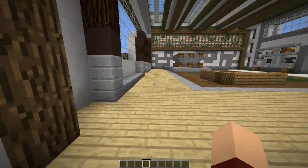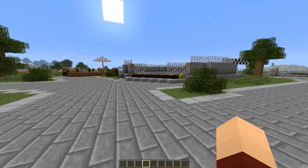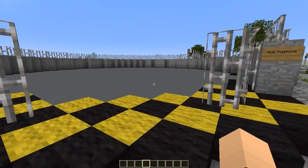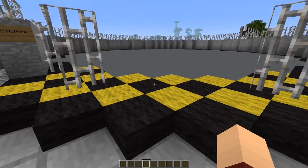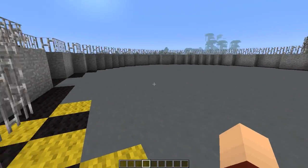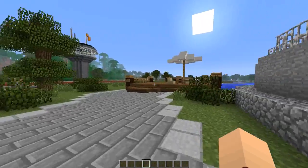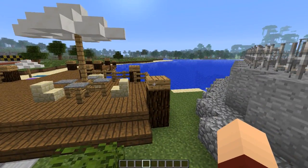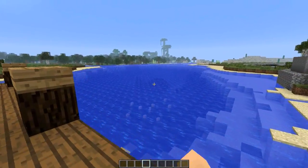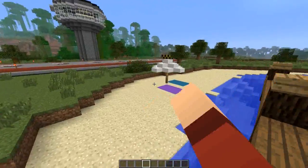Outside there are lots of cool things. To our right we have a nice little arena where I'll review a lot of the bigger mobs - I think it can fit Mobzilla assuming it doesn't wreck the place. There's a nice little fishing dock for aquarium mobs and water-related things, and there's actually a little fish and some squids down there. There's also a nice little beach.